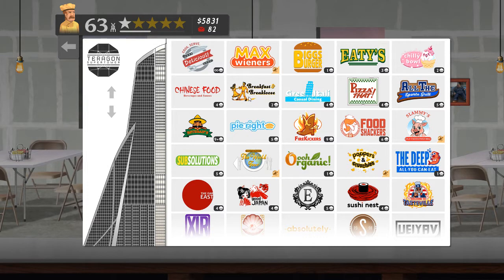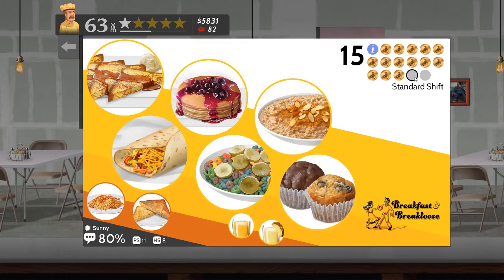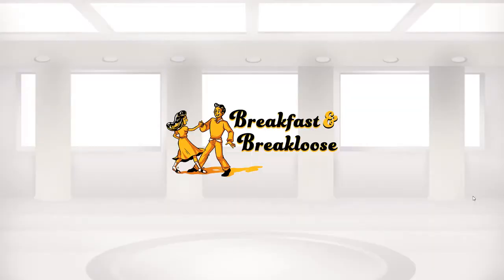This time around I'm going back to Breakfast Break Loose — or Breakfast and Break Loose is the actual technical title — shift number 15, which has French toast, pancakes, oatmeal, a pain (I've forgotten what they're called), cereal and muffins with hash browns and toasters aside, a couple of soft drinks, 80% buzz and 11 serving stations. So this is going to be busy.